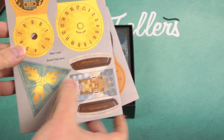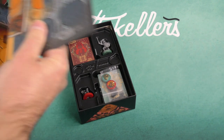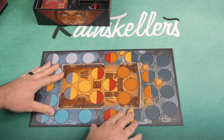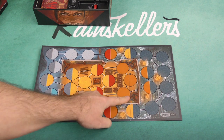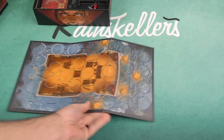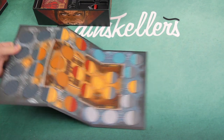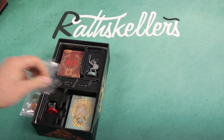We have player dials, door tokens, and Rage tokens for Beowulf. Let's take a look at the map. This is the standard version of the map, which has a system to indicate line of sight or range based on the patterns shown. The other side is basically the same map, just slightly different aesthetically. It really just depends on usability concerns or aesthetic preferences — it's the same map on both sides with slightly different visual elements.